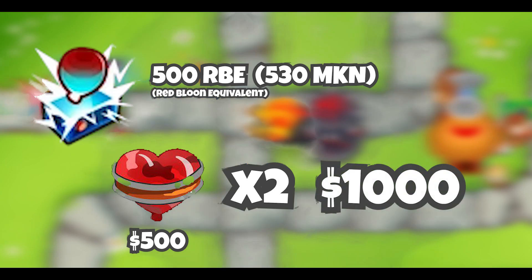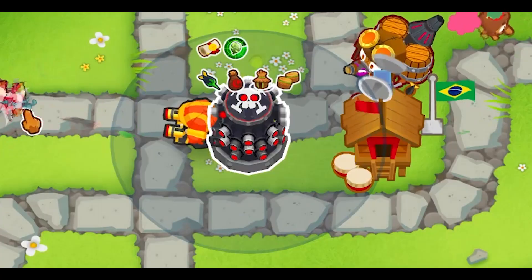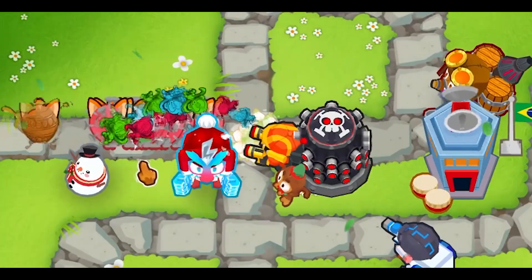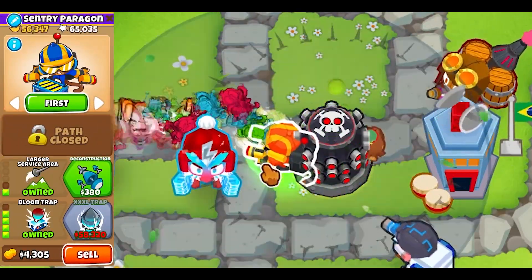The Bloontrap can hold over 500 RBE and once collected, gives a multiplier of 2 for each Bloon it collected. By round 48, I pretty much have a stacked defence of Attack Zone, 4-2-0 Alchemist, 3-2-0 Village, and a 4-2-0 Ice Monkey. By round 74, the Bloontrap has made $57,000, which is insane for a $5,000 initial investment.